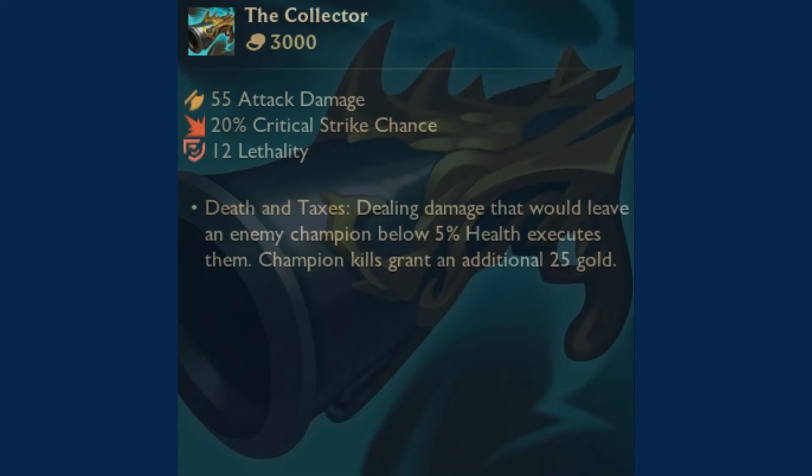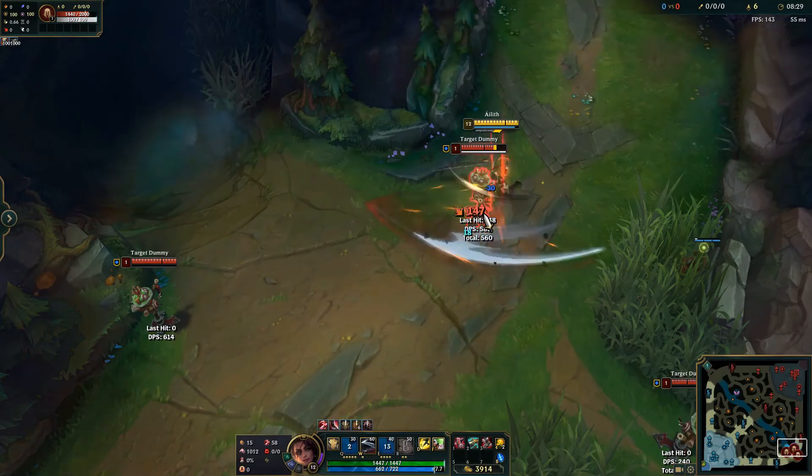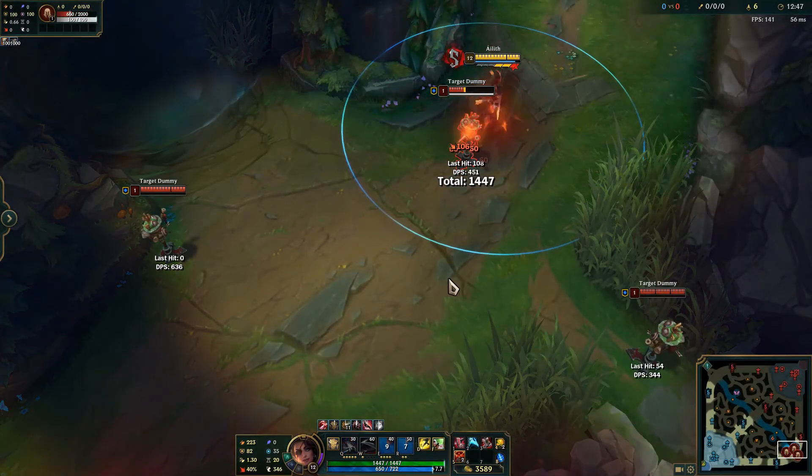In short, when you're ahead and can afford the damage loss, the Collector is a very strong item that can let you hit your more powerful items faster. However, when you're even or behind, the Collector is a lot harder to justify purchasing, as you lose out on a lot of potential damage you could have had if you bought more gold-efficient items. Thank you for watching.